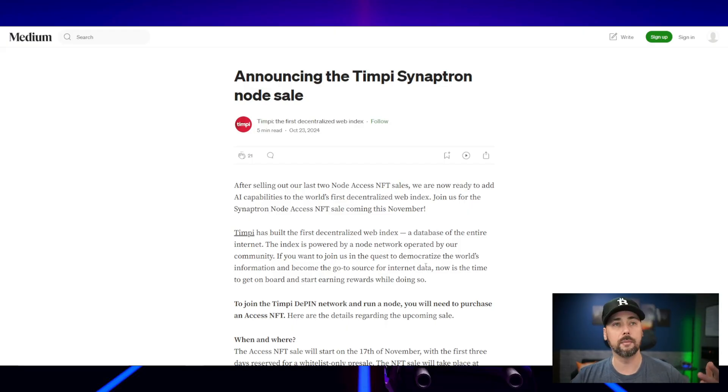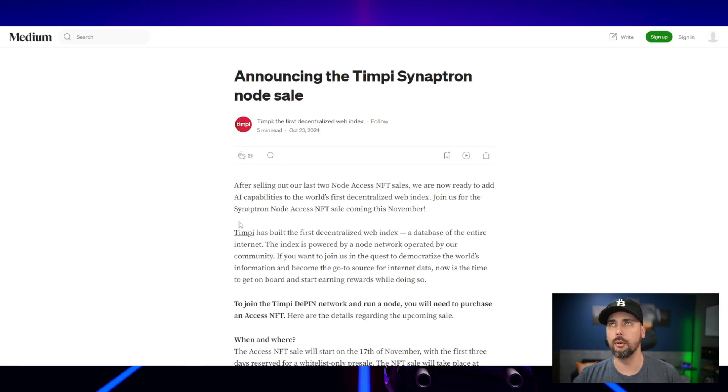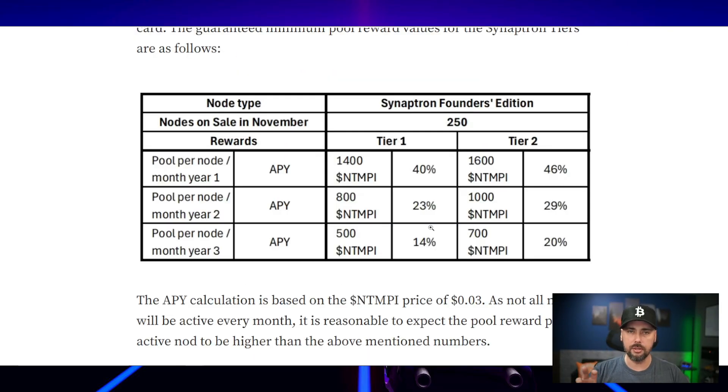The guaranteed period runs until December 2027. This announcement went out around October 23rd, talking about selling the Synaptron node for Tempi. The two tiers are based on the specs of your rig. Tier one pays 1,400 Tempi per month and tier two pays 1,600 Tempi per month for the first year.